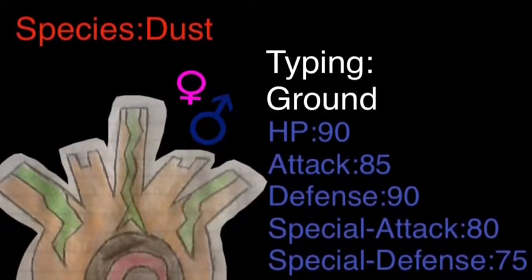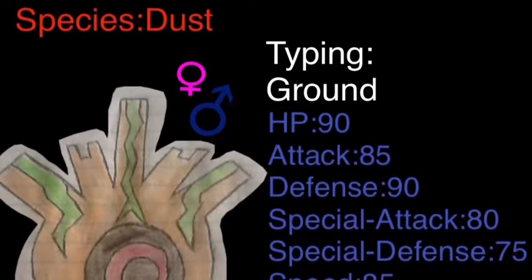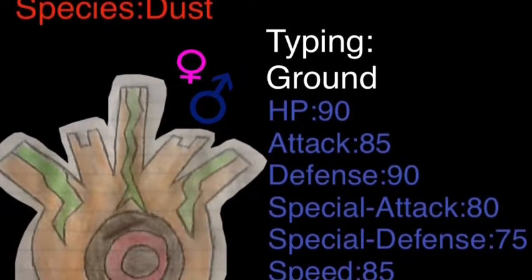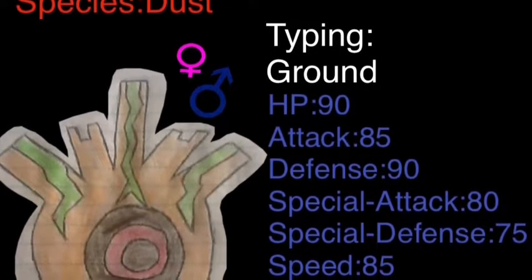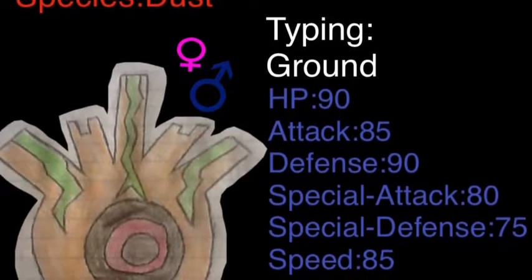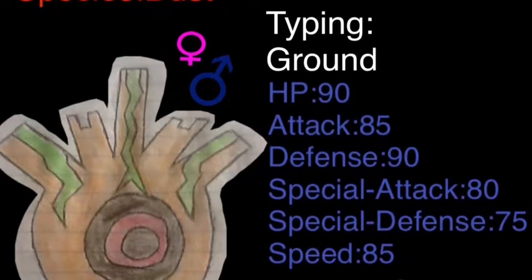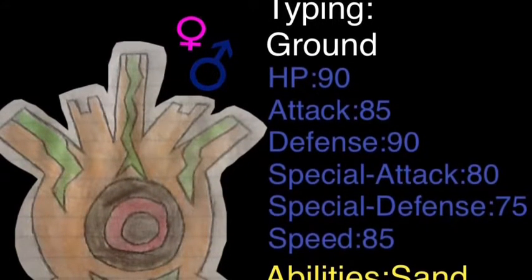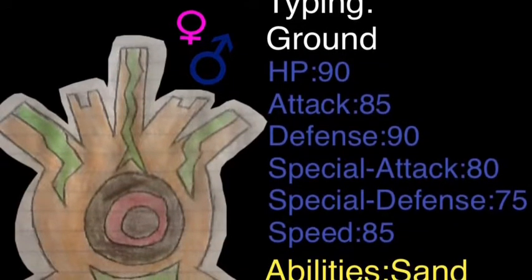His Pokedex info is that they can feel the earth rotate beneath them as they float above it, and their eye never lets a target escape. Basically this is supposed to be more of a mixed Pokemon, so give it a Choice Band and you'll be fine with it, because its speed is not all that bad.